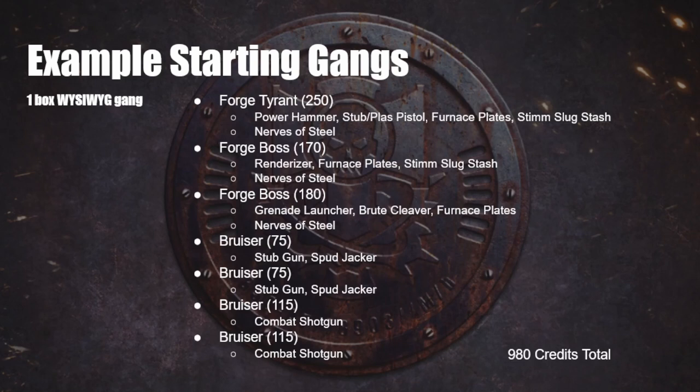It's time for example starting gangs. I thought of a few different variations of where people might be in terms of models and weapons when starting Necromunda. The first one is a one-box WYSIWYG gang — if you're not aware, WYSIWYG means What You See Is What You Get.